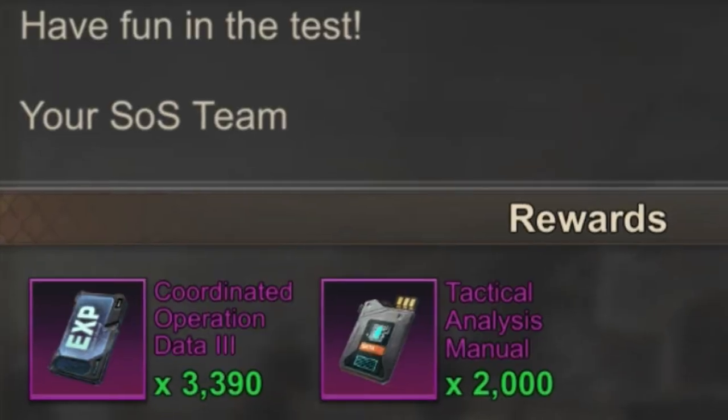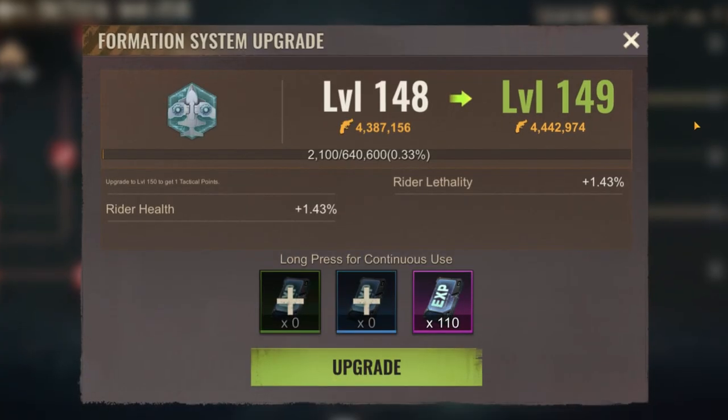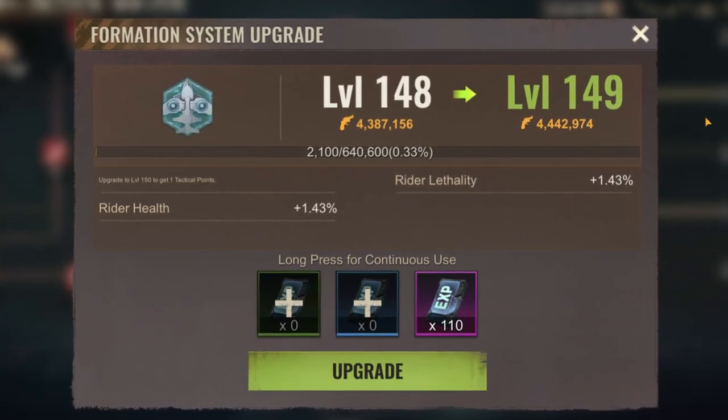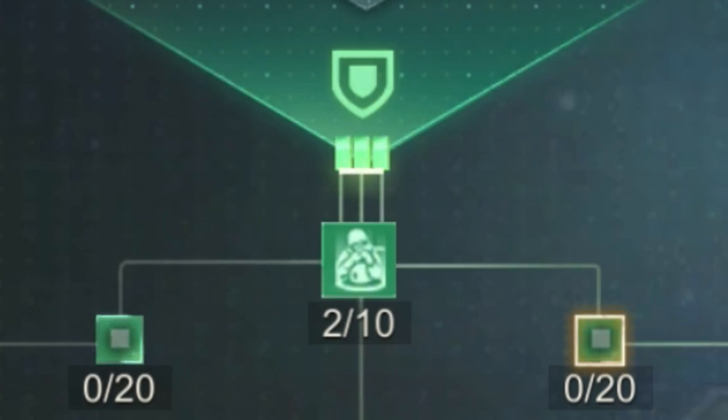In total there are two new materials. First of all we have the coordinated operation data, which is used to upgrade the level of your tactical analysis. And secondly we have the tactical analysis manuals. These manuals are needed to upgrade the research nodes.